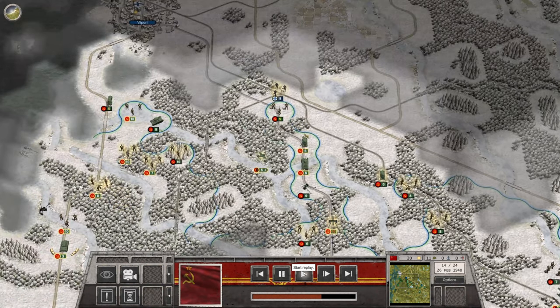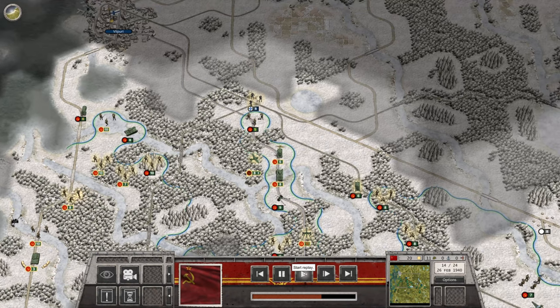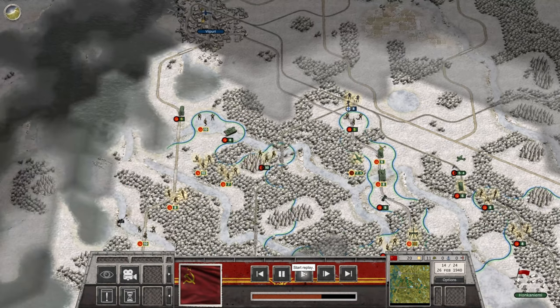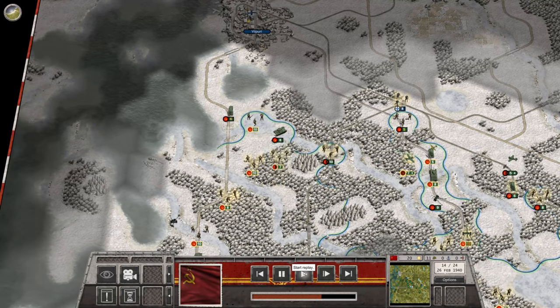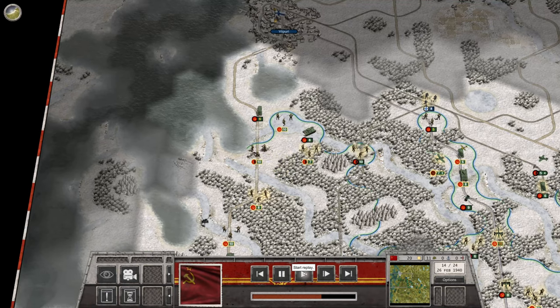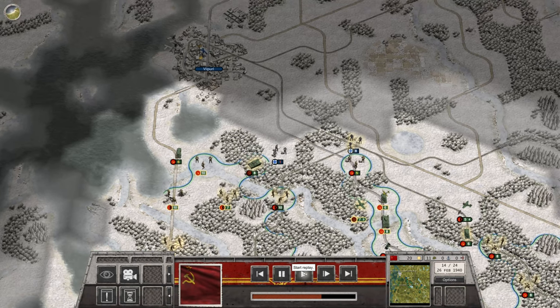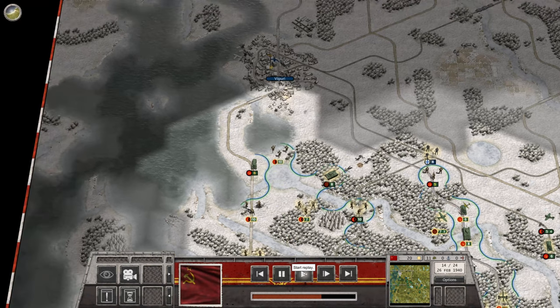We're repositioning some aircraft, trying to take down a couple of their aircraft without losing ours, and attempting to clean up anyone from the north coming out of Valpari before we make our assault on it. We have 10 turns before the end, so we have plenty of time, but it's going to be close — we don't know what's in that town yet.